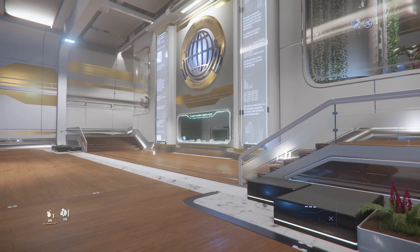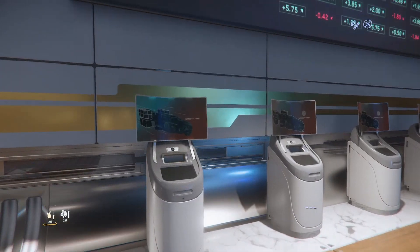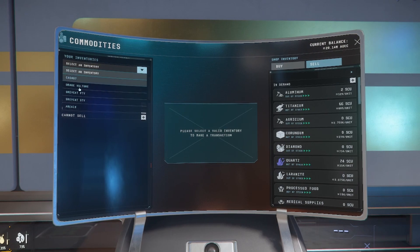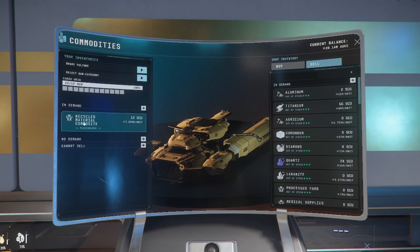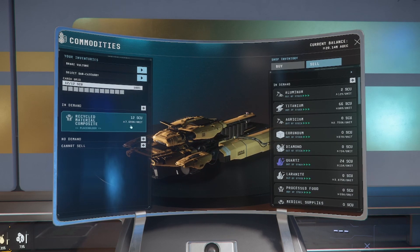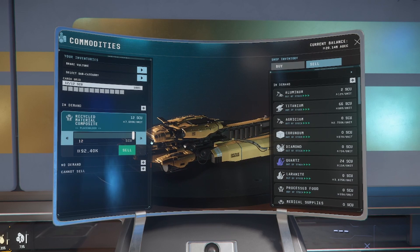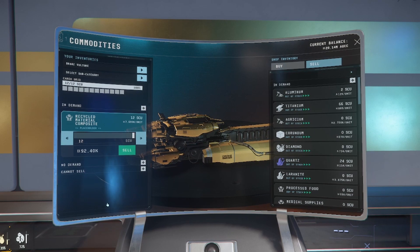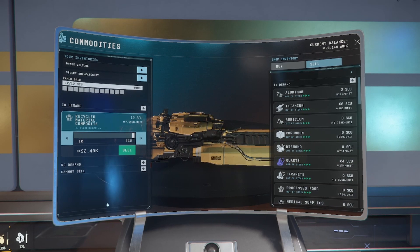We made it to ArcCorp and we are at the Trade and Development Division. What we want to do now is just head over to one of these consoles over here, click on use, click sell, and then in this little dropdown menu we're going to click on the Drake Vulture. It should pop up on its own. And there we are — we've got 12 out of 12 SCU. That's 7,699 per box, so that's pretty good to be fair. If we click on that and drag it all the way up, we're going to make 92,000 for the 12 boxes. That is only off one sheet metal as well, so if we went back and did all three, we're making nearly 300K. That's not too bad at all.